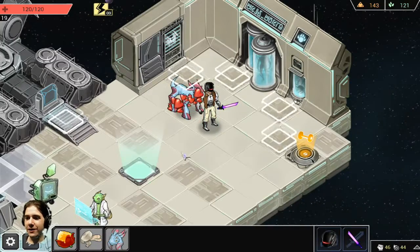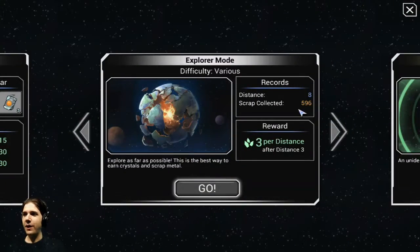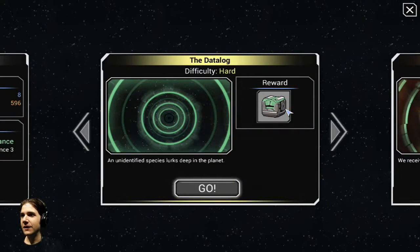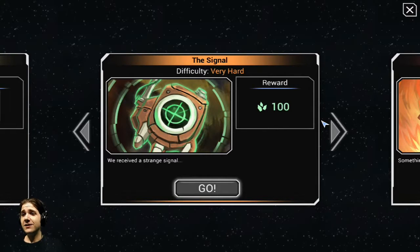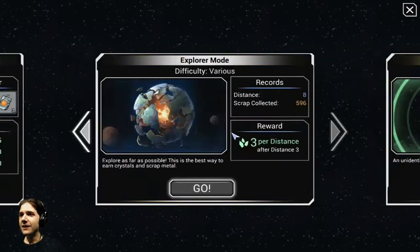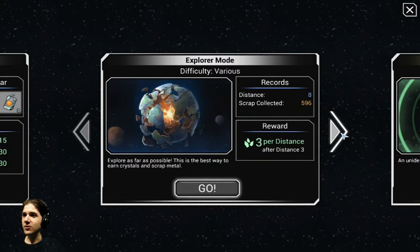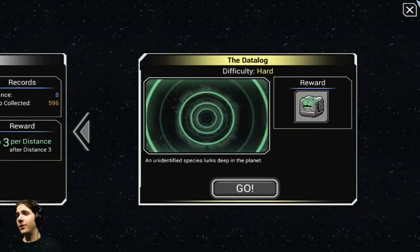Hello everyone, welcome back to Shattered Planets. When we last left off, we had completed our very first campaign stage, known as the Data Log. We can complete this stage again, but our only reward is a mystery crate — not worth the effort. We can continue on to the Signal, or even move on to the crazy hard Old Blood, but I think we'll save that for later. We've used up our daily challenge, so I'm saving Explorer Mode for later too.